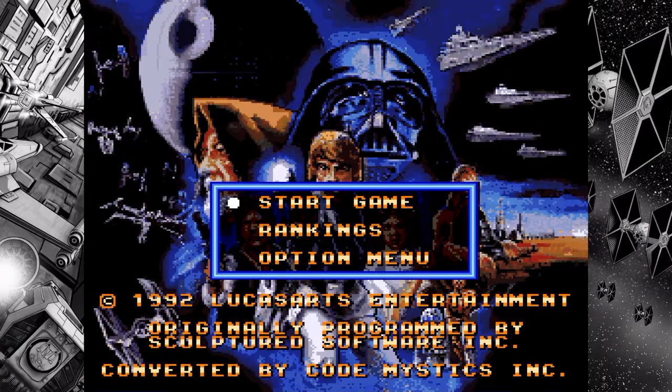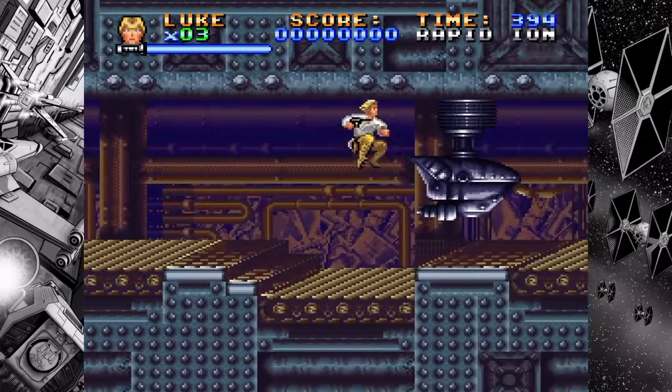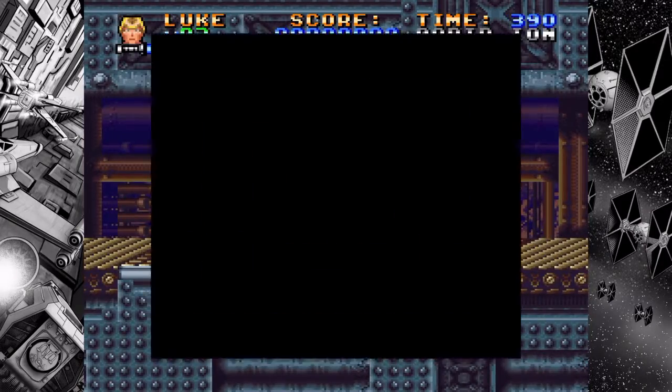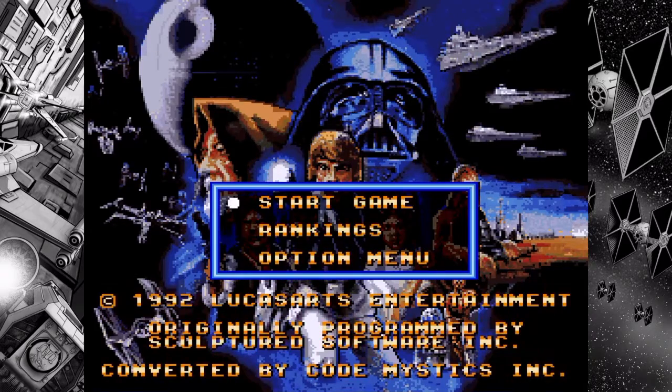You have many different characters you can play as from the Star Wars universe — Luke, Chewie, Han — and you go through side-scrolling levels where you have blasters, lightsabers, you can jump, do special attacks, and level up your weapons. As you can see on the screen right there, Luke leveled up his blaster to where he's shooting out blue orbs.